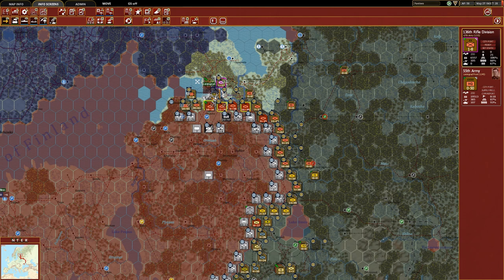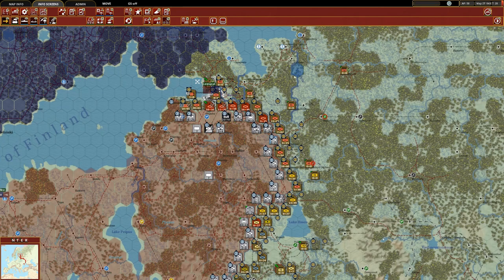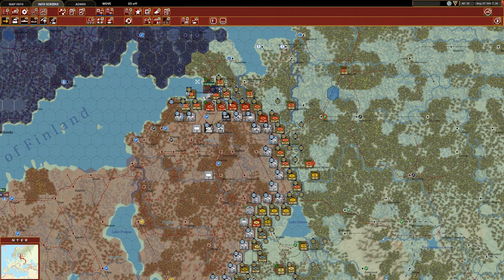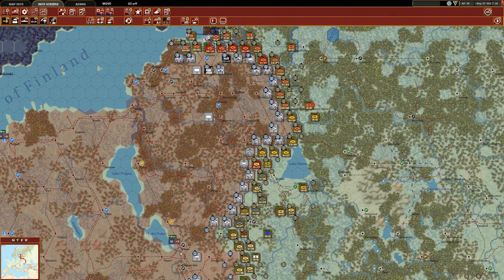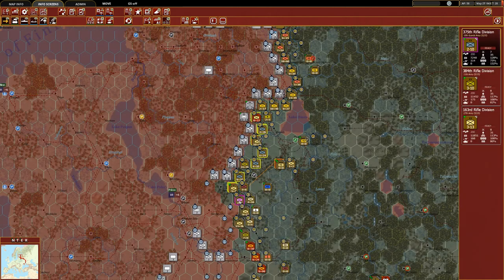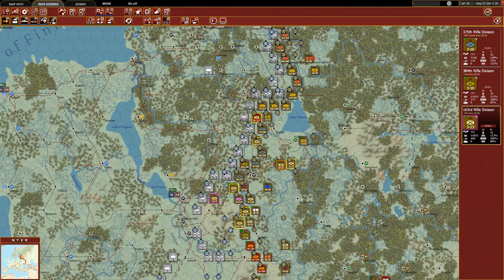Back here we have this rifle division that I'll move up, and we're going to set these guys on reserve to potentially help with the defense if they counter-attack. For the rest of the Leningrad pocket, we're going to leave this be. There might be some opportunities in some of these hexes but we're not going to pursue them — the goal is Riga and Pskov. And down here they'd actually broken through in the previous turn. We retreated in some areas to establish a static front line because the objective is not to push northward — it's to take Pskov and south Riga.